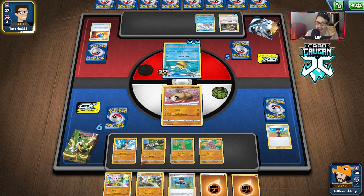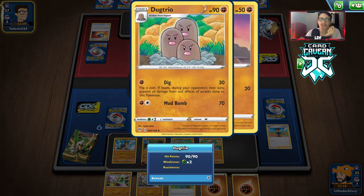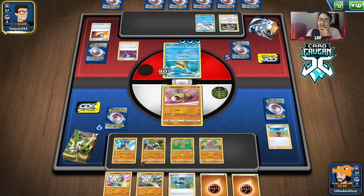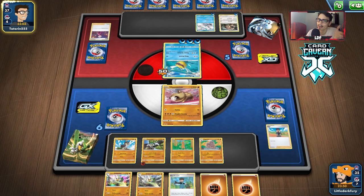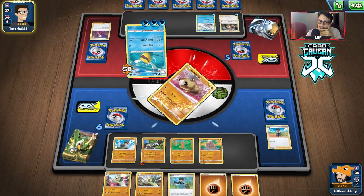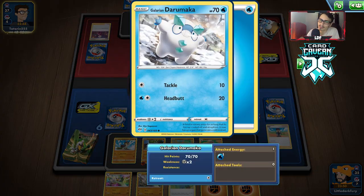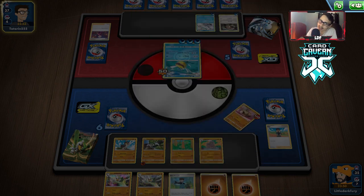We have access to Turbo Patch — that could be good. We're going to promote Dugtrio then go Bird Keeper — but they might have Catcher too and can just gust up Dugtrio or something else. Darmanitan is kind of scary too; it doesn't resist Fighting but does a lot of damage. This isn't looking good.